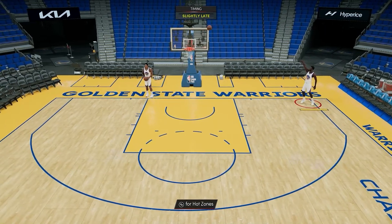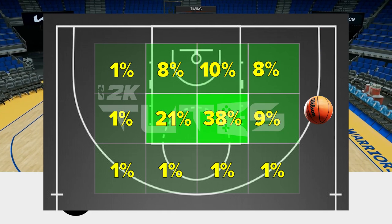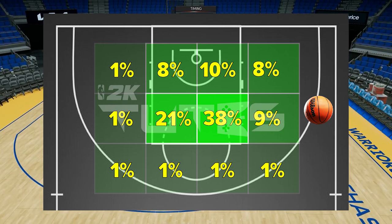First at the corner, it's more likely to land on the same side of the rim. Then if we move to the wing, still the same — it's more likely to land on the same side as well, but this time it's more likely to land farther from the basket.